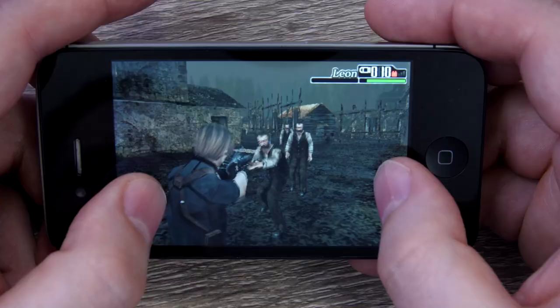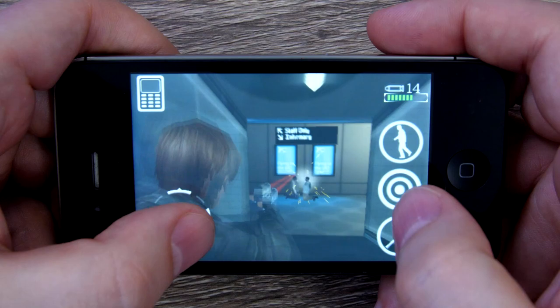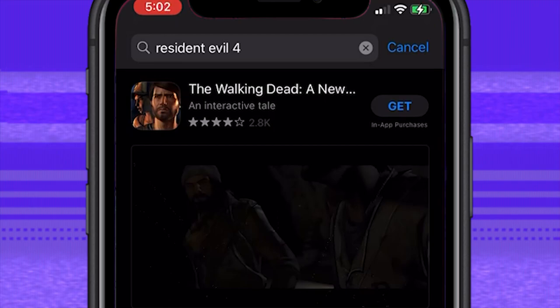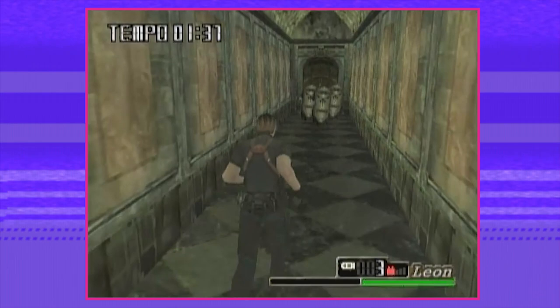But why did I have to lean on my fans to finally play this port of Resident Evil 4? Well, because like Resident Evil Degeneration, which we talked about last time, Resident Evil 4 Mobile has been delisted and unavailable for years. That's right — while Resident Evil 4 is still being released today, there is one version, a very different and unique version, that has been forgotten. Welcome to Delisted, the show that spotlights digital games pulled from digital stores or abandoned by the march of time. And on this episode, we mourn the loss of Resident Evil 4 Mobile.